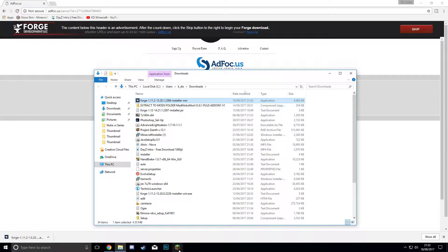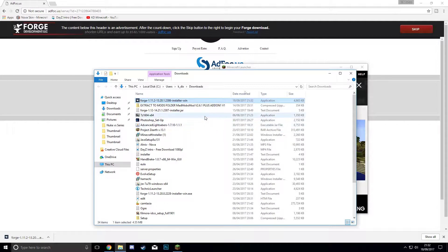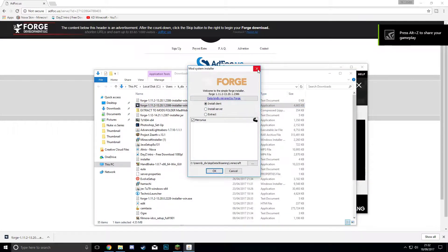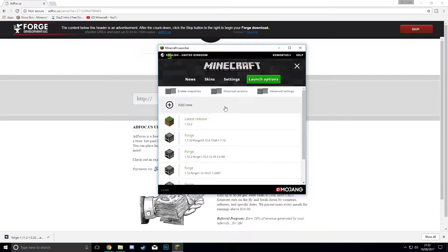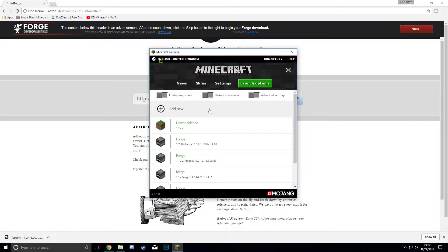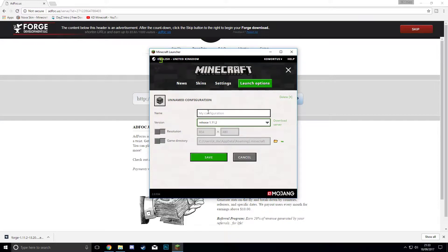Now that it's downloaded, what you want to actually do is go into your Minecraft, because this won't work if you just double-click and hit OK — it won't work unless you've already activated or downloaded 1.11.2 in Minecraft first. So I've just launched Minecraft, gone across to Launch Options, and we're going to hit 'Add New'. Go down to Release 1.11.2, because this needs to be downloaded for it to then download the Forge version.